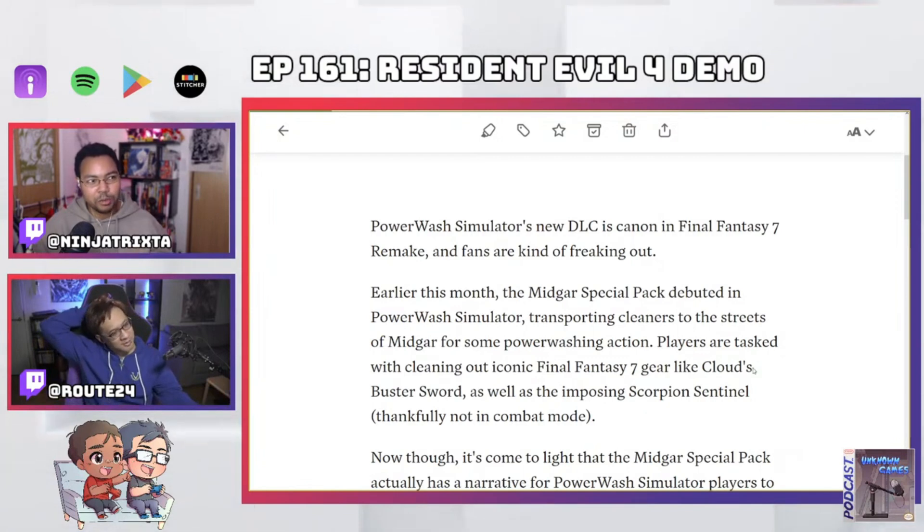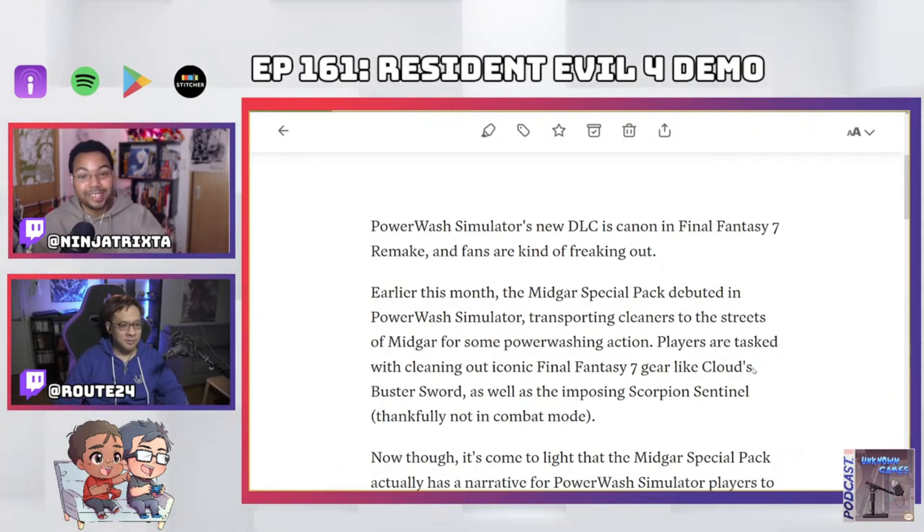PowerWash Simulator breaks down the parts, so you can actually see: this is the front flap, this is back flap B connected to whatever — and you're like, oh, I didn't even know they had names. I thought it was just 'scorpion tank.' That's it.